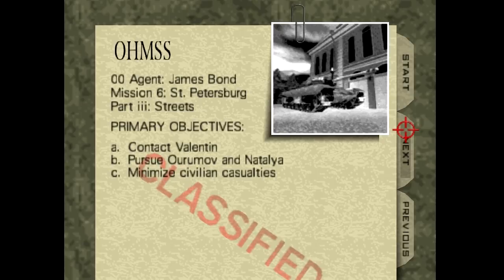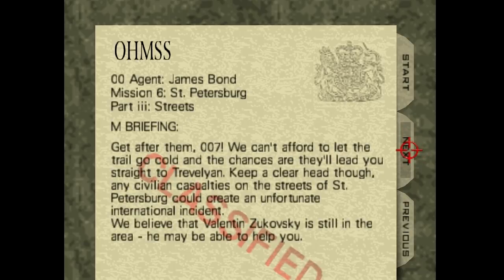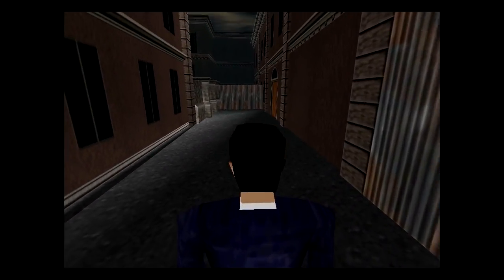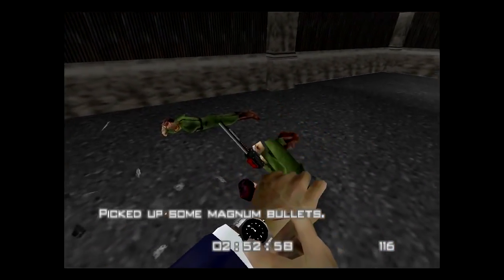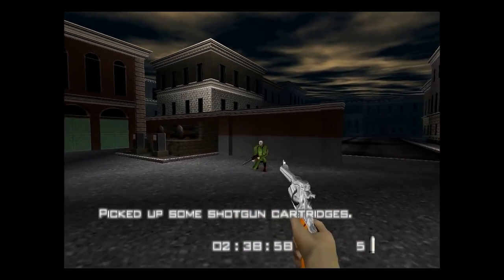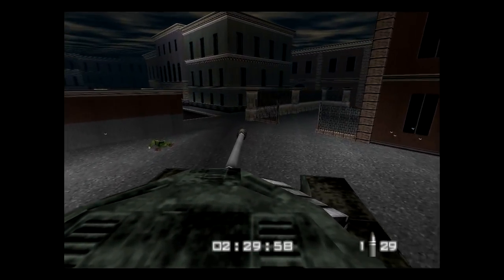So contact Valentin again, pursue Oromov and Natalia, minimize civilian casualties. But hey, look — Natalia has been recaptured again, in yet another level, right after we just rescued her. So this level is actually just based on the part where Bond fights Oromov while driving a tank through St. Petersburg. Oh god, no — the watch laser. And also we only have three minutes. Taste the future. So this level might actually be easier because normally there are guys with rocket launchers, which make the tank not such a great thing to be in because obviously you're very vulnerable to explosions.